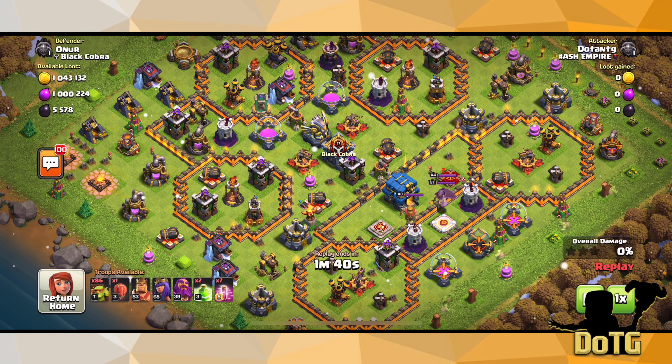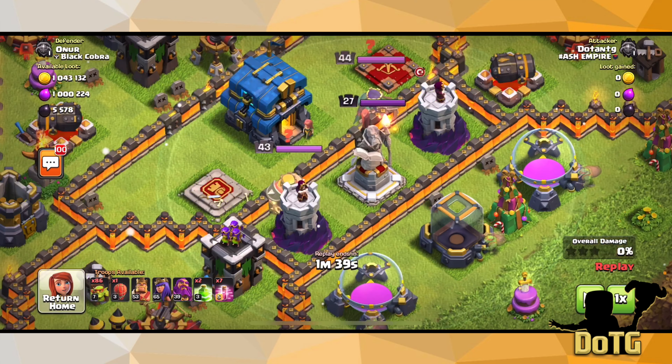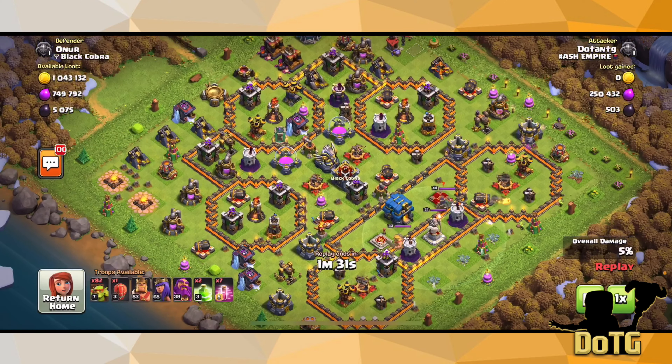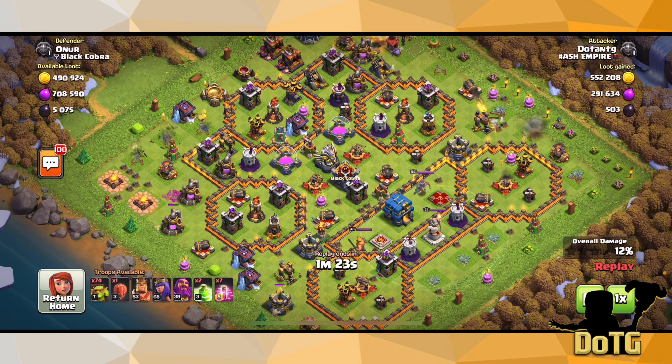This is a perfect example of a base I want to attack. Typically you need two to three sneaky goblins on every single storage, and just one on every single pump or collector. Pretty much all I'm doing is looking for dead bases and putting around one sneaky goblin on every single resource building, taking it down so I can get as much loot as possible.